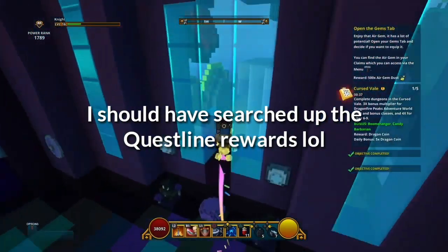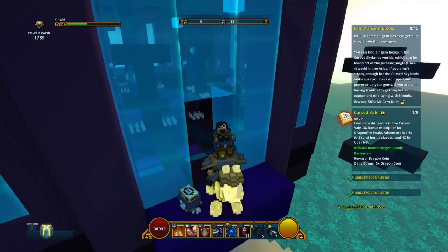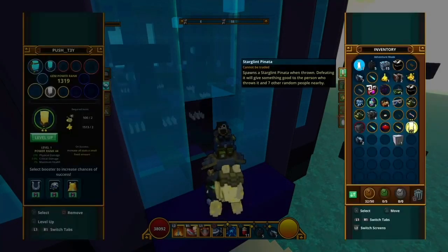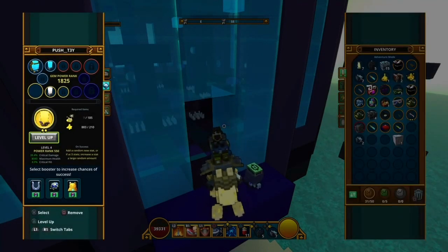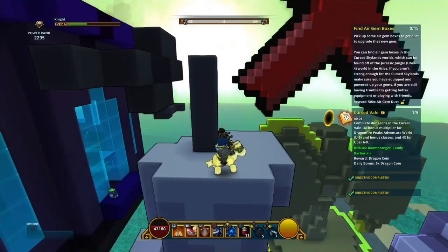Wait — you get two Stellar gems? I only calculated one. My calculations were wrong then, which means it would be a bit easier. I forgot to account for that. I can find air gem boxes too. I only thought I'd get one Stellar gem, but well, my calculations were off. I'm at 2.2k power rank right now.